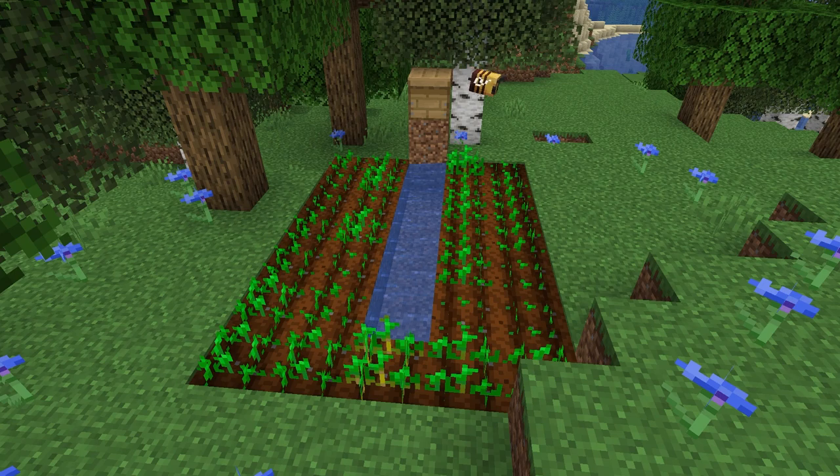As you just saw in the trailer and right now, as bees go to a flower they actually change texture — that is when they are pollinated. This can help your crops as well, because when they fly over the crops they will drop the pollen on the crops and that will help them grow.